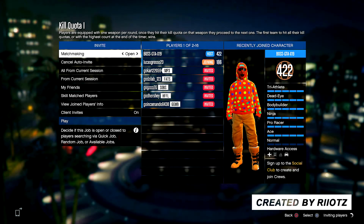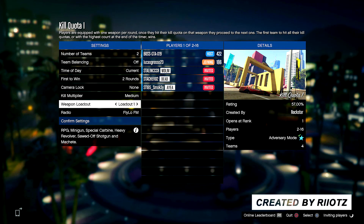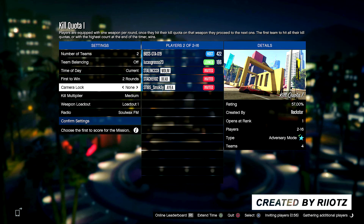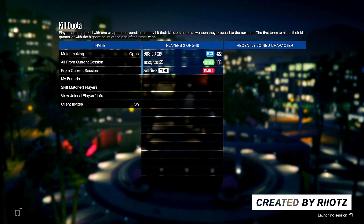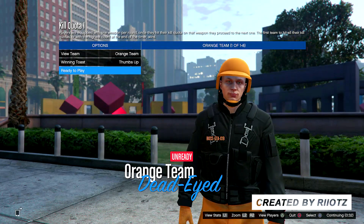Moving on to the second glitch, I'm going to show you how to get any color of juggers for absolutely free. It's basically the same process as the previous glitch, except you want to start up the mission Kill Coder 1. Once you start up Kill Coder 1, get a friend to join the session. The more players you have, the better, because each player adds one color to the juggers options. I had two players — just me and my friend — so I only got two colors. With three players you'd get three colors, and so on.